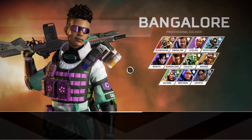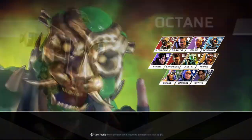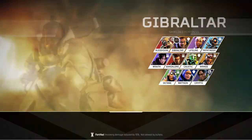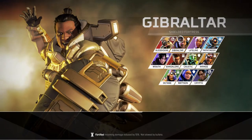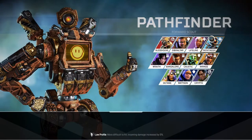Bangalore fits into the assault class — anyone with a bullet icon above their face is an assault class. Octane, Mirage, Bangalore, and Wraith are assault. Bloodhound and Crypto are the trackers. Gibraltar, Wattson, and Caustic are the defenders. Lifeline and Pathfinder are the support/help class — which is a little weird to me that Pathfinder is in there, but Lifeline makes sense.